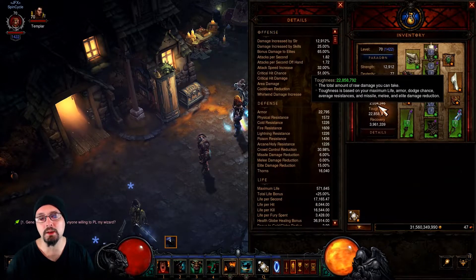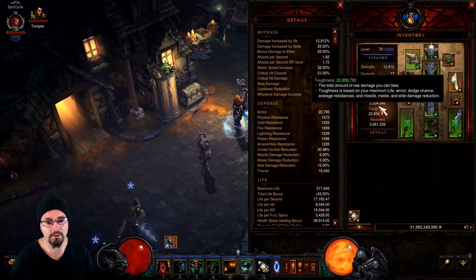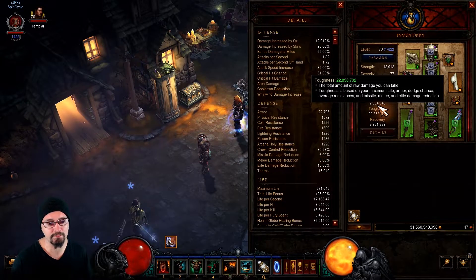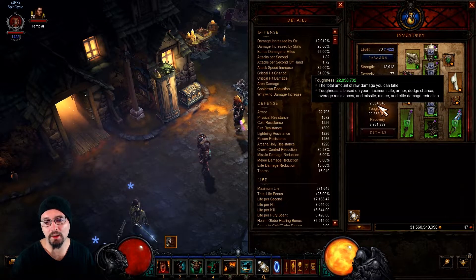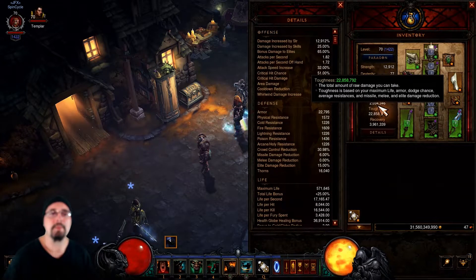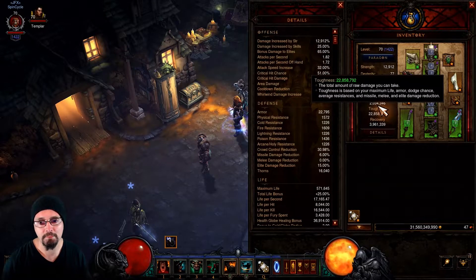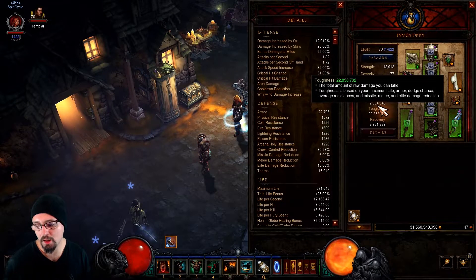If you turn on enemy health bars, you'll be able to hit a target and see guys around it start taking damage. Any build trying to kill trash or do anything in an AoE sense will really benefit from area damage. If you're more of a rift guardian killer with a single-target build, I'd probably stay away from it. I really like it for whirlwind — when you're whirlwinding through stuff you're already doing AoE damage, and if you get area damage high enough you can waterfall that damage down.